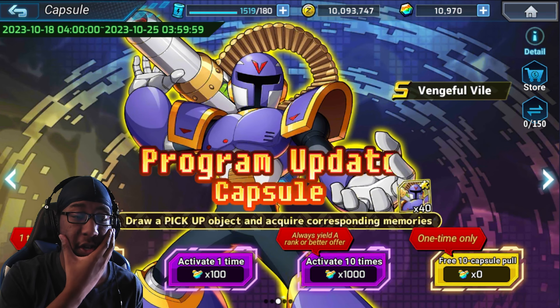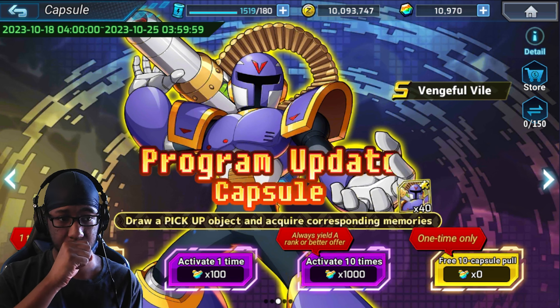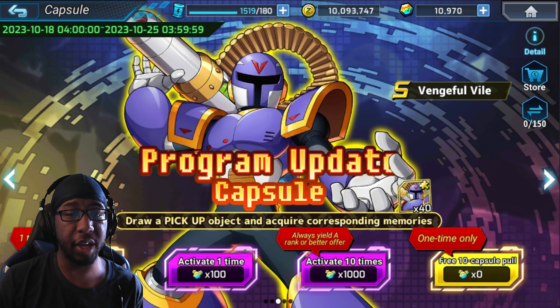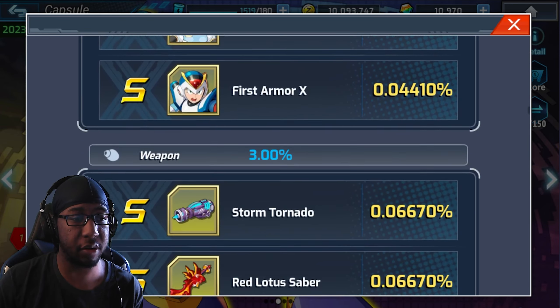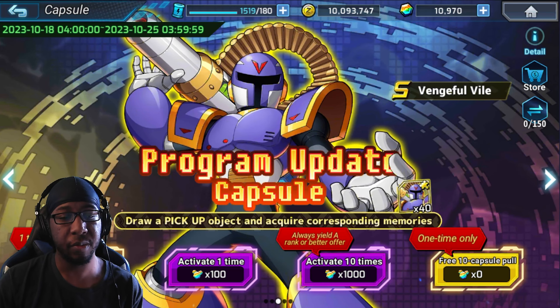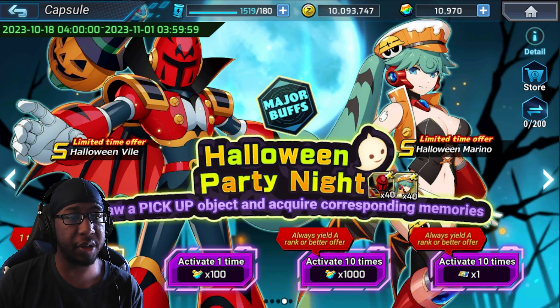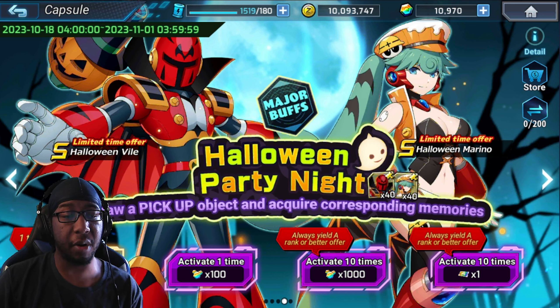Taking a look over at the capsules — we got the S-rank version of Vile called Vengeful Vile. It's only a 15 pity here with a free pull associated with it. The other S-rank units are unfortunately not part of the banner. We also have the Halloween banner rerun with Halloween Vile and Halloween Marino. These two characters got buffed — major buffs to DNA, passives, and things like that.